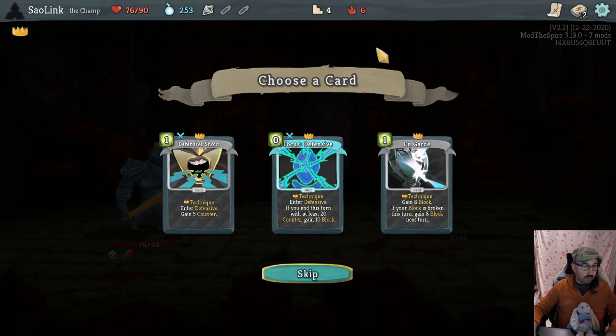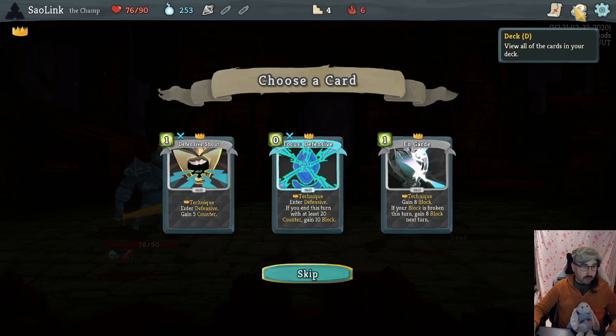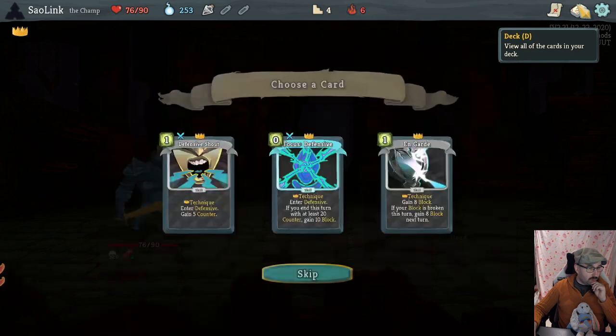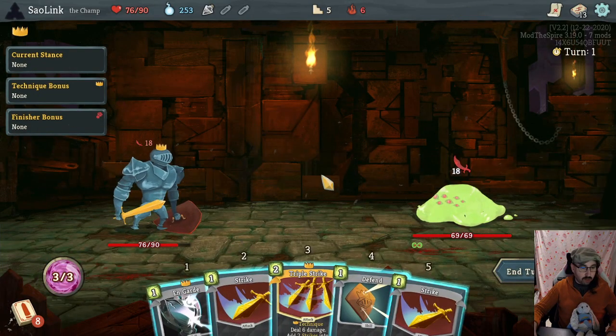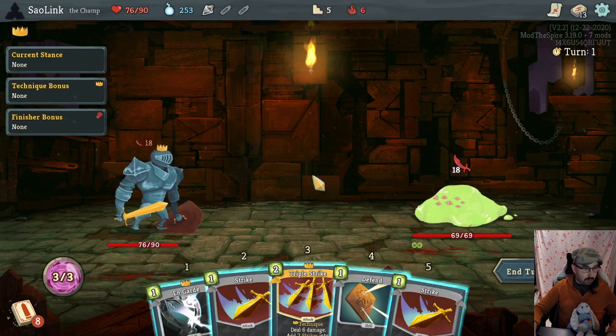Defensive Show Focus, Defensive, On Guard — we have a couple of techniques so maybe something like Stun Sentry to make use of those techniques would be nice. But it doesn't look like we're going too much into counter, so maybe we want something more circle-oriented. Do I take the On Guard just as a good defensive card? I think so. I want the question mark last here just so we have the most options — if it's something like transform or upgrade. Triple Strike is 18 damage, I think we double block here.